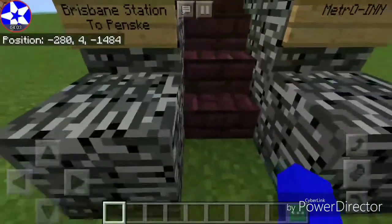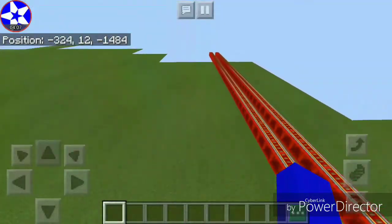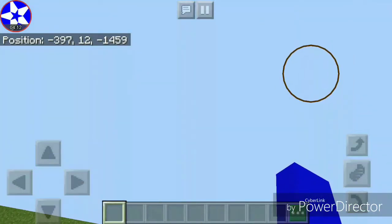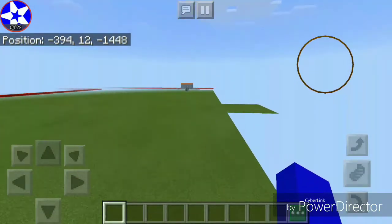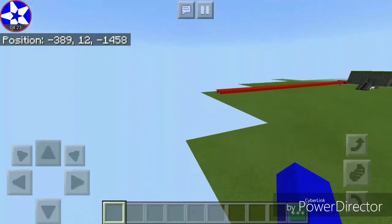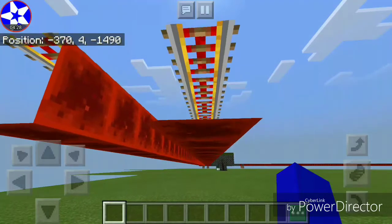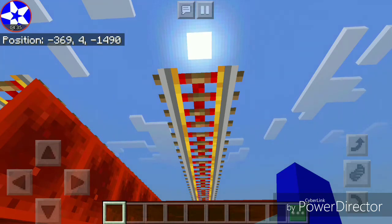So this is Brisbane Station — forget about the shopping mall, I'm done with it. Brisbane Station. There's the orange line over there. I like how you can see the bottom of the rails when it's glitched like that, and an invisible block of redstone. And there's a sun rising in the background — it's morning time.